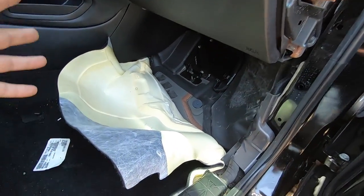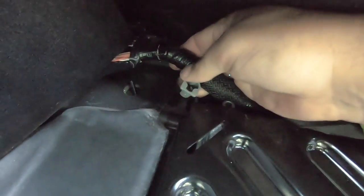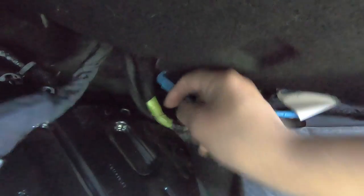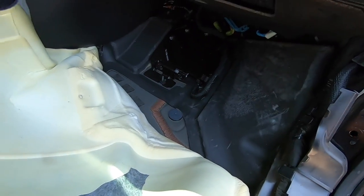To get to the TCU, you pull off a little side piece, a trim piece, and a longer floor piece — the carpet just slides back. There are three 10mm bolts: one right here, one way up here where you have to move a wire out of the way, and another way back here. It's got a bunch of wires all over it you have to pop off as well. Once you get this stuff out of the way you should be able to get the ratchet in there for easier access.